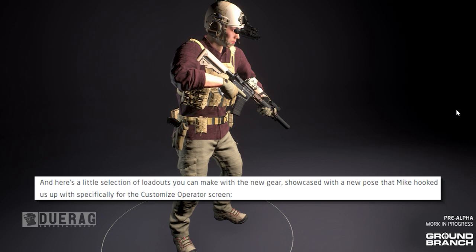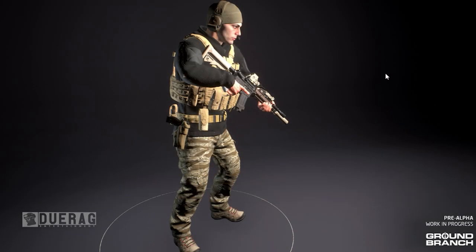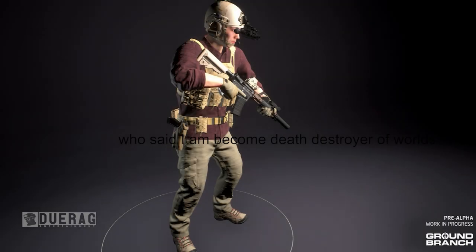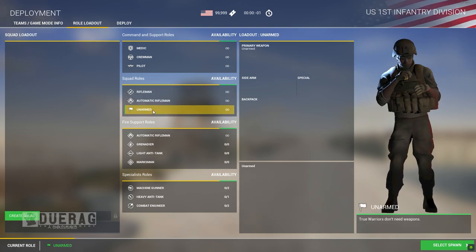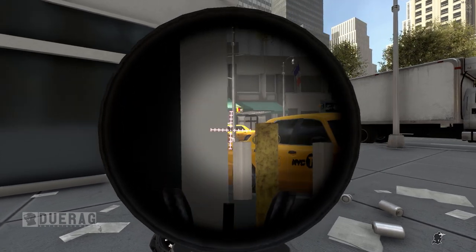Here's a little selection of the looks that you can make with the new gear, showcased with a new pose that Mike hooked up specifically for the customization operator screen. It shows a bunch of samples here — pretty cool. I kind of hope that they make it so that the characters are actually moving a little bit, kind of like how Squad has it, where the character is moving around a little bit. Let me know down below if you think they should add animation to that.